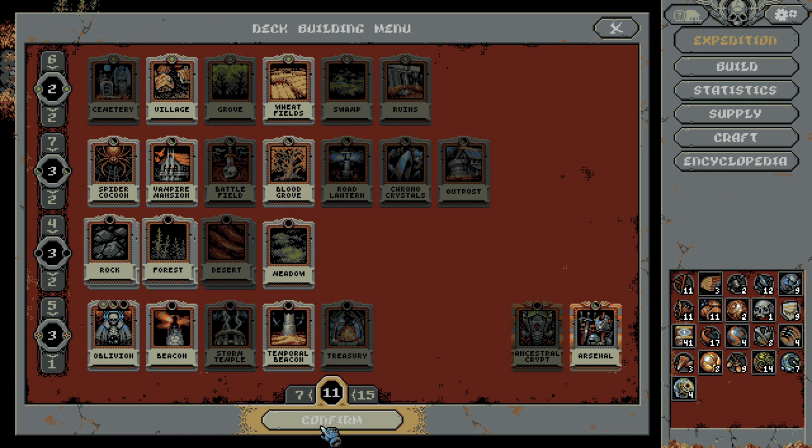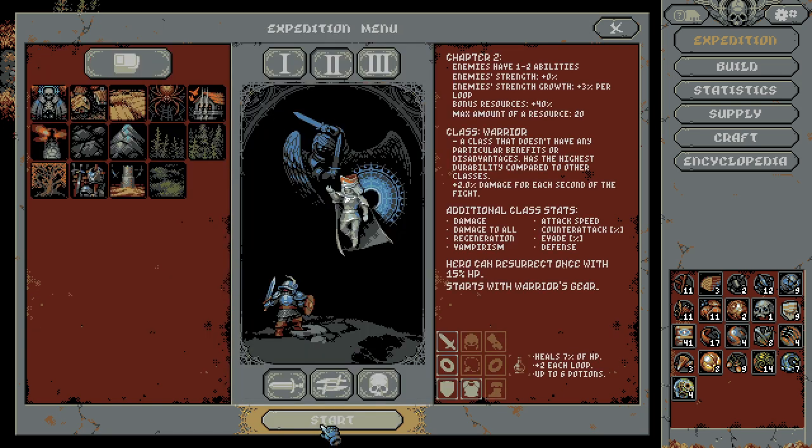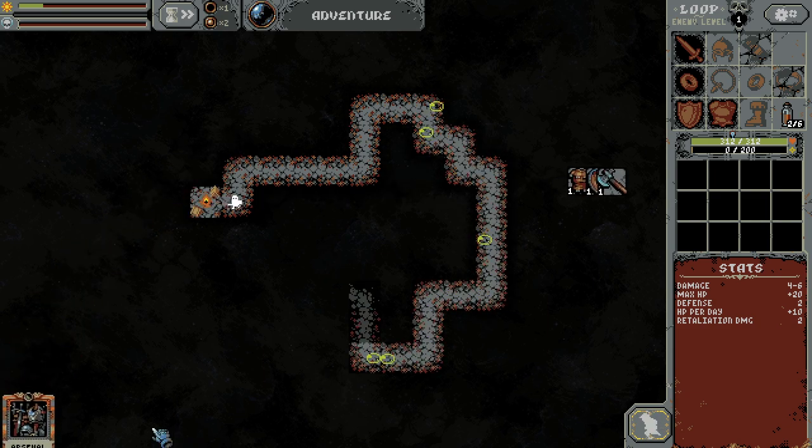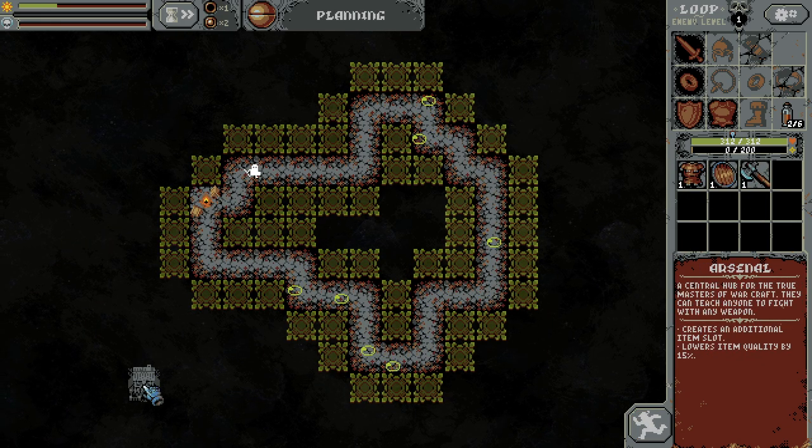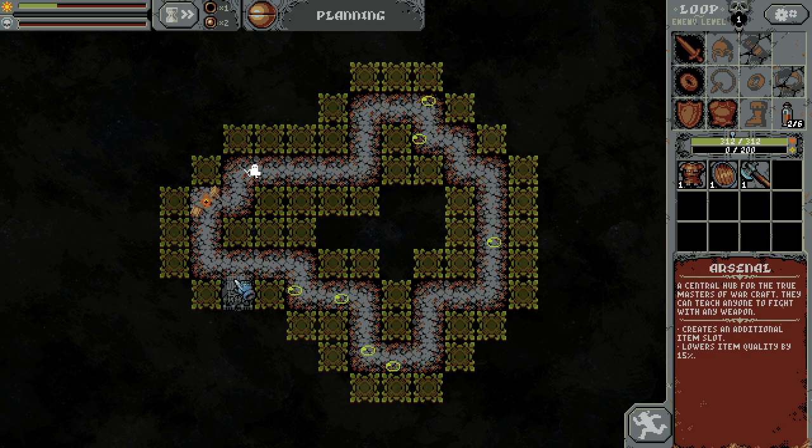I think this all looks pretty good. We're at 11 out of 15. I feel like we can work with that. We're going to be using the old warrior on chapter 2 here. Hopefully we can have a good time. I'm excited to see what... okay, so arsenal.